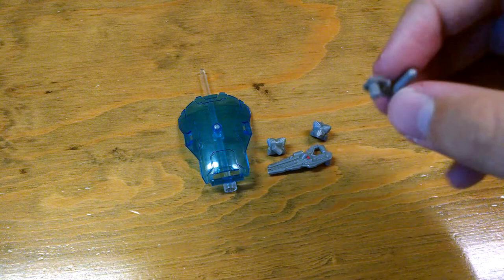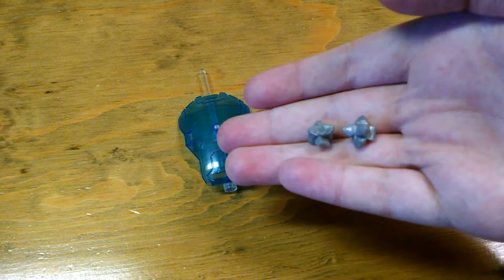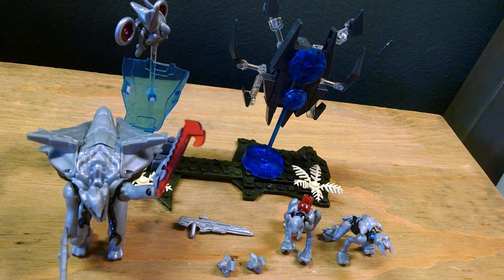Weapons and accessories include this binary rifle, and it has a little peg so you can attach it to the Promethean. The suppressor, also having a peg to attach. Two pulse grenades, both identical. And a hard light shield, which you can have a Watcher attached to it, like this.